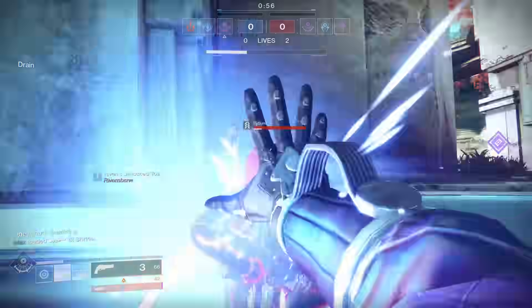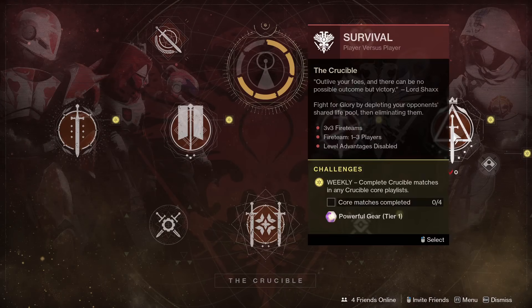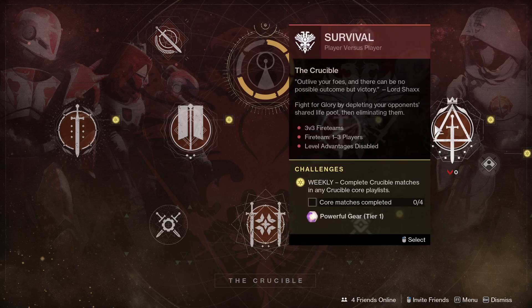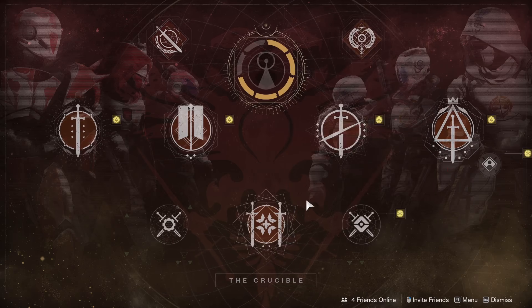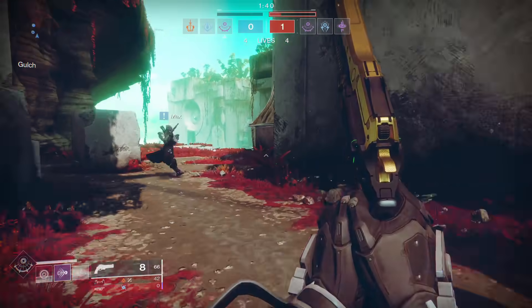The next step is Reconstruction and Acceptance, and it will require you to reach Glory Rank Fabled. To do that, you'll have to win competitive matches. Losing will also decrease the points you have. To get to Rank Fabled, I believe it's 2,100 points. Once you hit that, the last step is going to be to head to Lord Shaxx in the tower and he'll give you Luna's Howl.